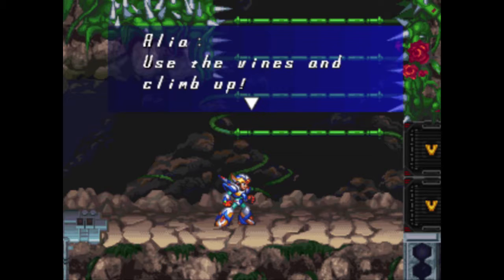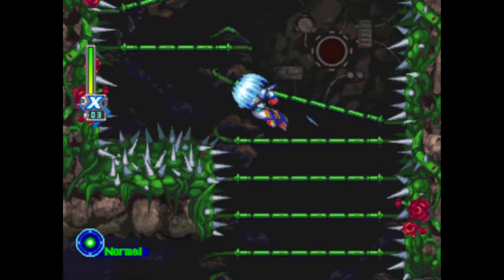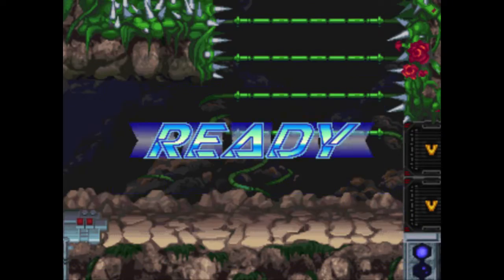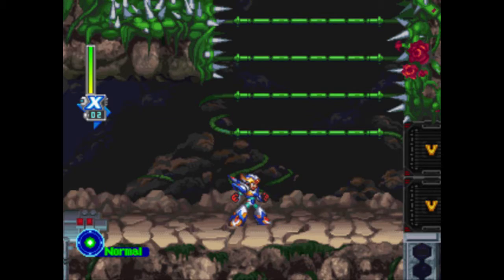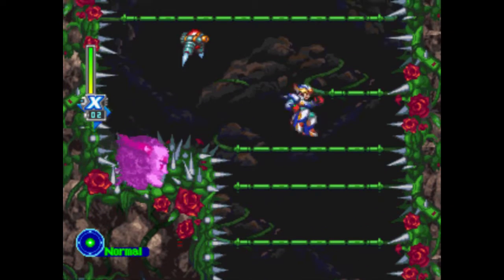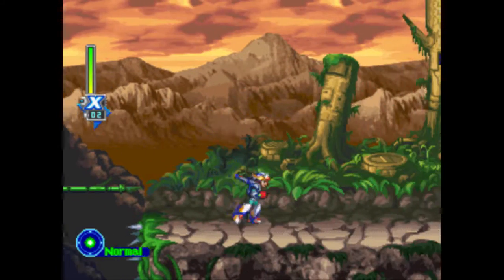You can grab the vines with your fire hook, use them and climb up. There are those V-blocks again that we need the Gaia Armor to break, and those are spikes in my face. You can climb onto these vines with the hook, but Falcon Armor X can just ignore that. I love the Falcon Armor in X5. It's not my favorite armor in the series, but it's probably one of the most broken, all things considered.